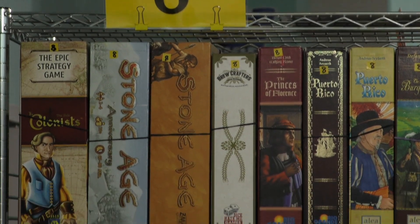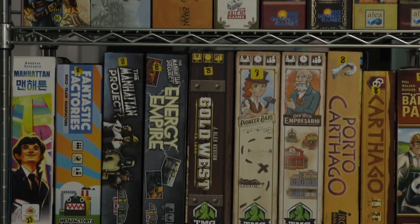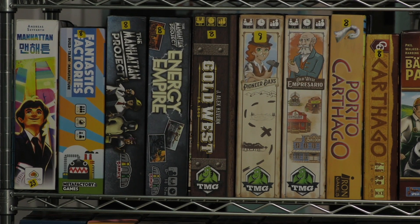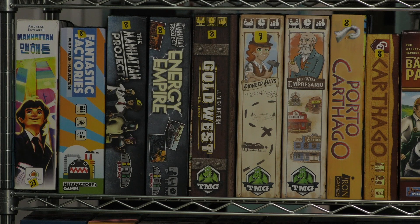Hey everybody, I'm Tom Vassell. Welcome back to the Dice Tower Library as we look through the library shelf by shelf. Today we are on shelf 8B. As I said last time, the games on this shelf are kind of Euros style games, but also they're dictated by box size.